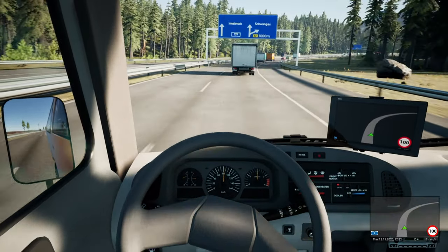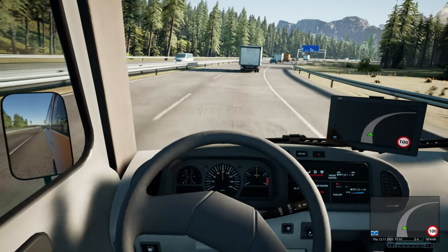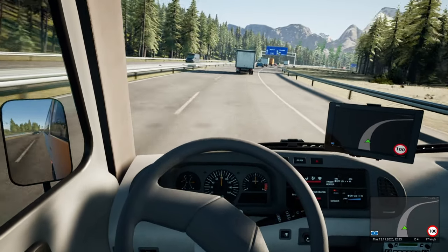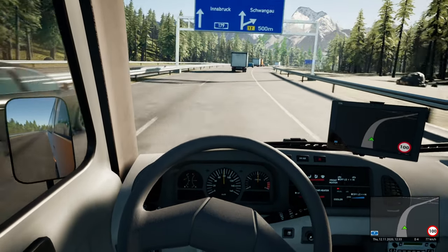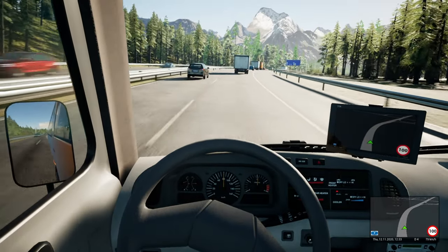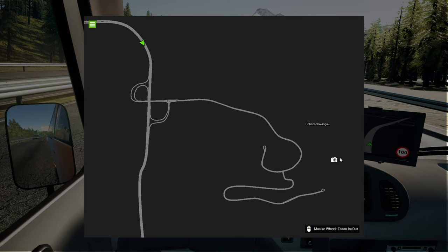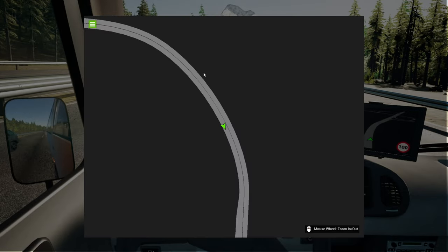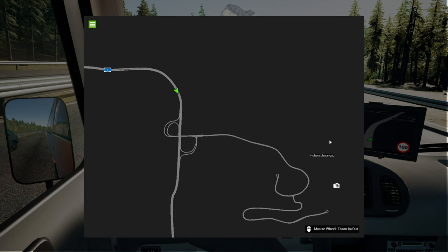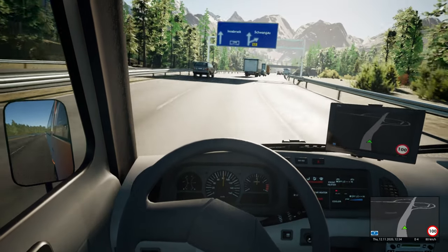Hang on, where are we going? Innsbruck? Well, that can't be right — we've got to be coming off here, because I don't think I've got the Austrian DLC. When I say I don't think I have, I know full well I haven't. Let's just check that little mini-map. Right, so we definitely are coming off here to the site of the Bavarian Castle. The Schwangau.